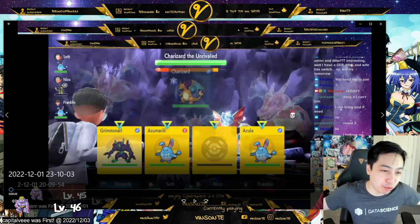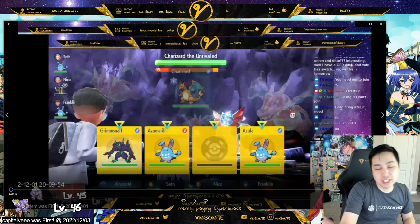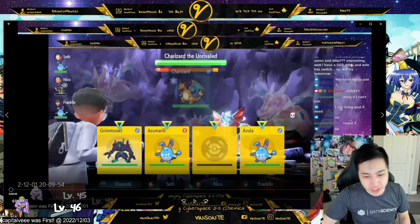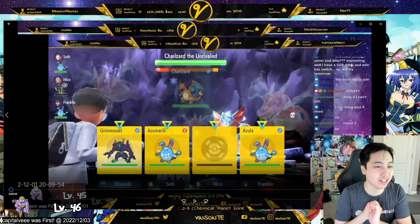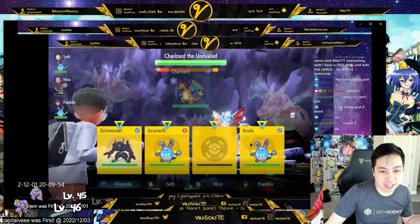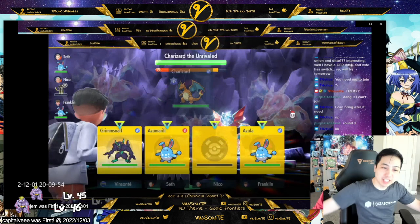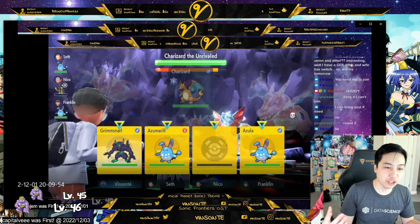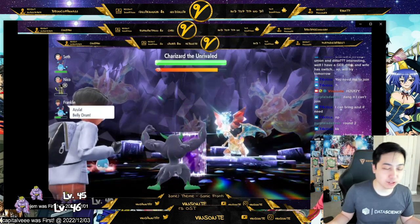So the first one is Spirit Break, and you're using Grimmsnarl as the main strat. Anyone else, just make sure you don't bring anything that's weak against Charizard's moves, like Fire, Flying, Dragon. First turn, it does Overheat, and that hits someone randomly. Hopefully it doesn't hit Grimmsnarl — that's one of the downfalls. If Grimmsnarl gets hit by Overheat first turn, it does need a heal cheer from one teammate, just so it can work around it.